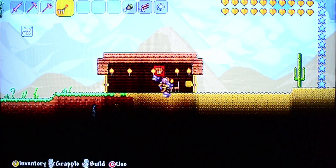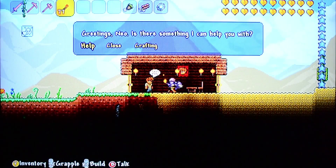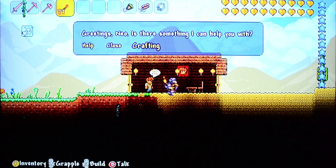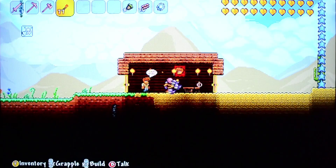An NPC named Kevin is already in the house. You can press B when you're close to an NPC and see the bubble above their head. Each one does something different — Kevin helps you with crafting, tells you how to make things with what you've got, like everything you can make with wood. Other NPCs will sell you things and get you some good stuff, but we'll get into that another time.